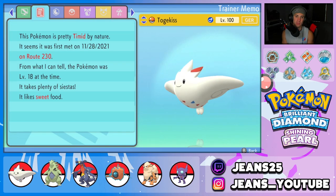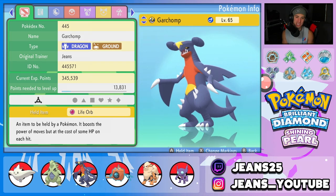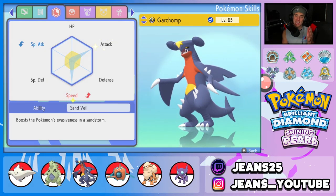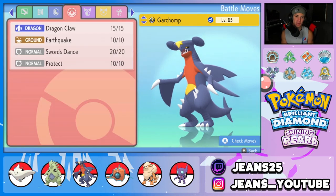Next Pokémon is Garchomp — love this Pokémon so much. Jolly nature, and this thing is just an Attack and Speed build. It's made to just get after Pokémon, hit them hard, pick up one-hit KOs, and outspeed a bunch of Pokémon. Moves we're working with: Dragon Claw, Earthquake, Swords Dance, and Protect.